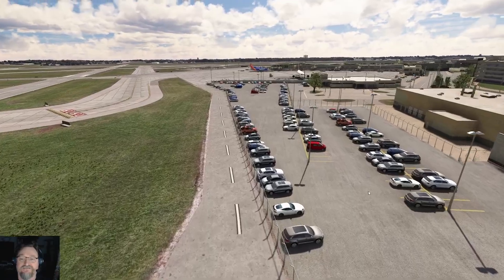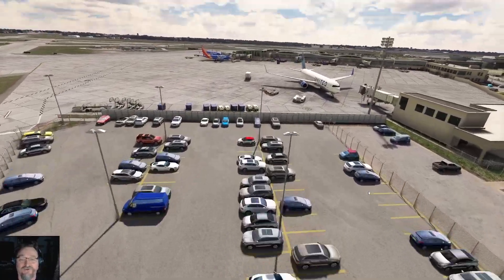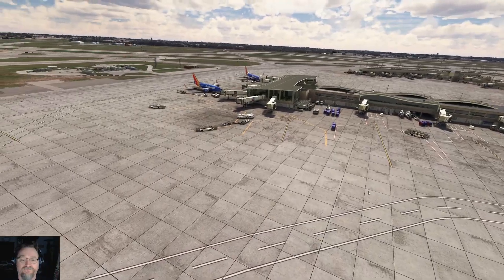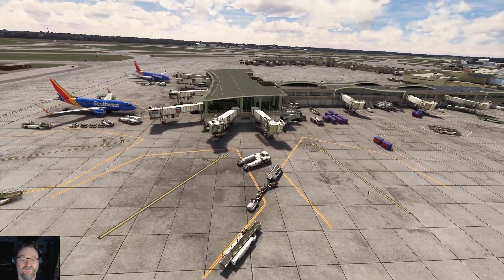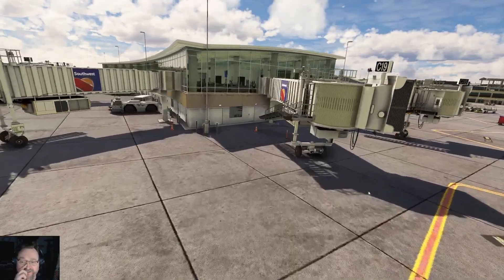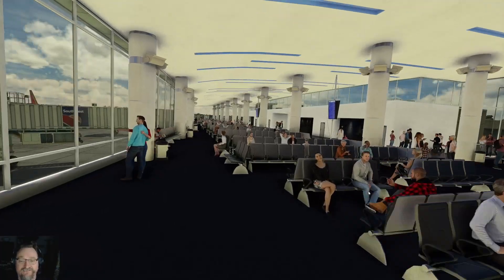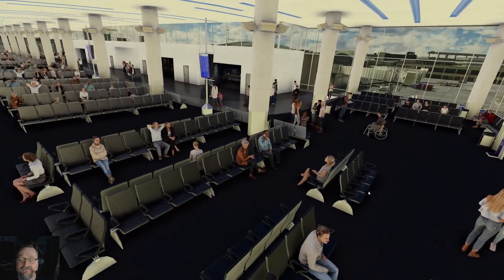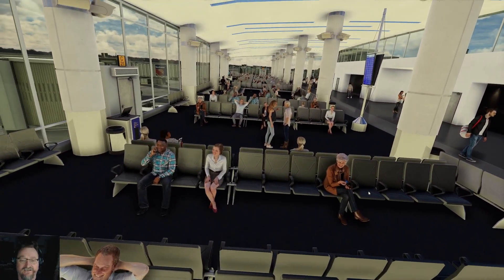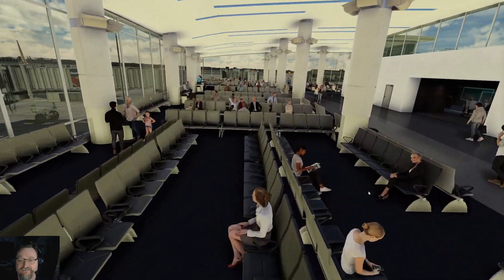For free, man — this is nice. The weather here kind of sucks actually; I had to change it, it was doom and gloom. Here's a little small terminal, Southwest. You can tell there's people on the inside too — bought them pretty good. Let's go inside. It doesn't hit the frames too bad, believe it or not. Well, depends on your PC I reckon. I still gotta edit my CFG file because I know the film grain's back — I can tell it's there.